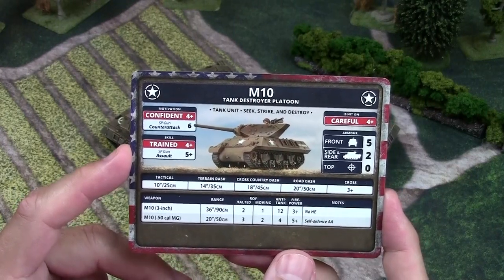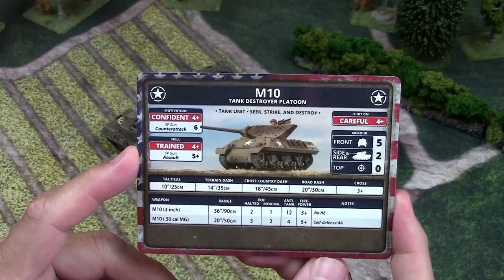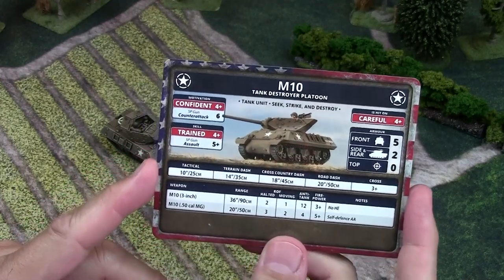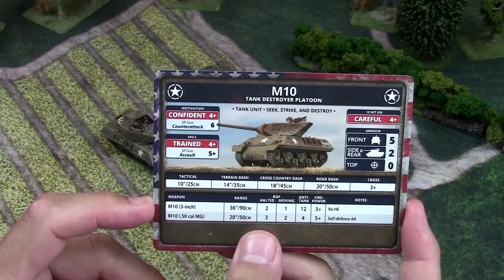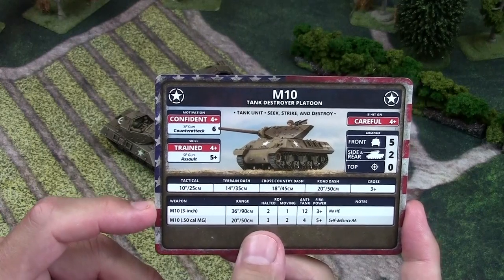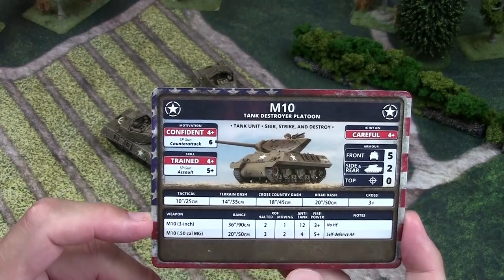So in close combat, in the assault phase, this is not where you want these guys. They're only hitting targets in assault on a five-plus. Let's talk about the good features of this tank first. The main thing — the primary feature and the reason you're buying it — is the big gun, the three inch anti-tank gun, with a nice 36-inch range and anti-tank 12, three-plus firepower.